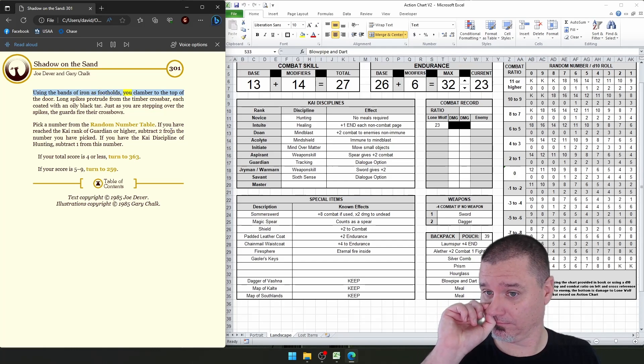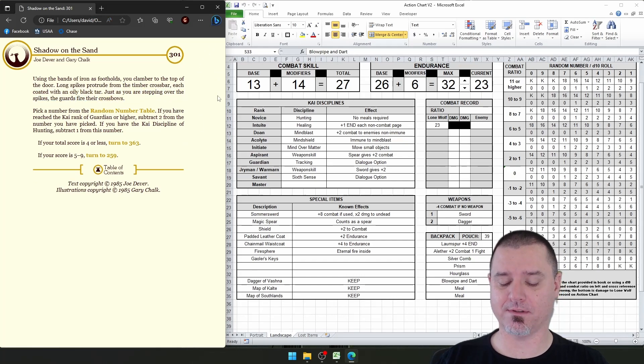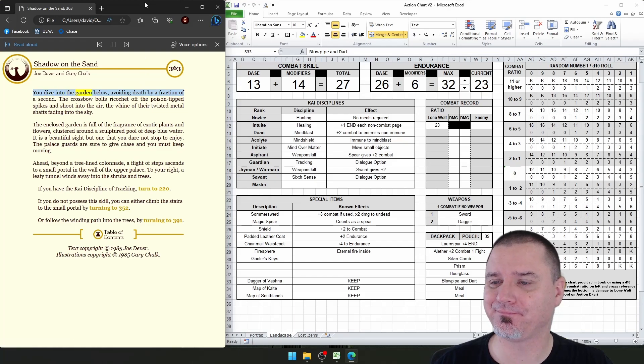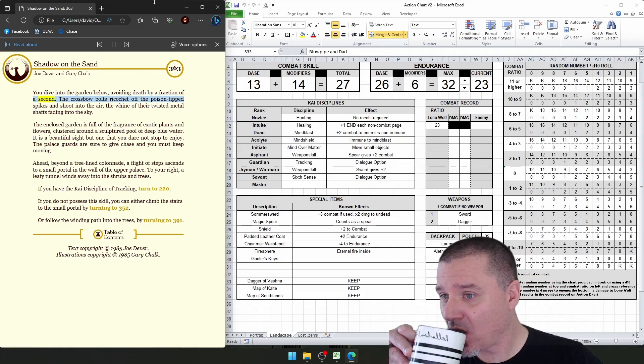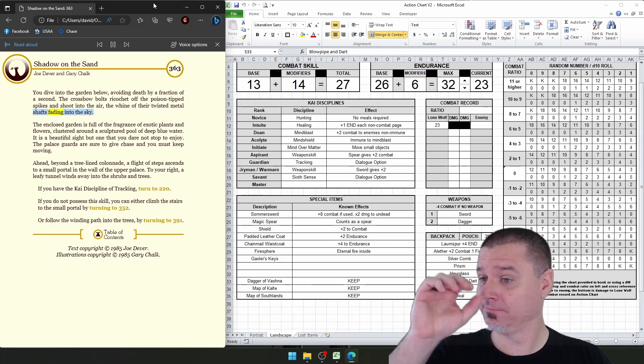Using the bands of iron as footholds, you clamber to the top of the door. Long spikes protrude from the timber crossbar, each coated with an oily black tar. Just as you are stepping over the spikes, the guards fire their crossbows. We have to roll a random number — since we have the rank of guardian or higher and the hunting skill, we can subtract three from the number rolled. Two! Minus three is negative one, so we definitely succeed. You dive into the garden below, avoiding death by a fraction of a second. The crossbow bolts ricochet off the poison-tipped spikes and shoot into the air.